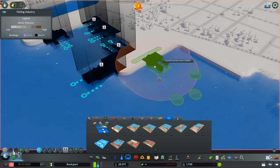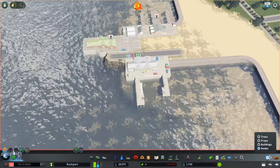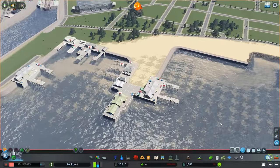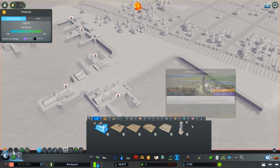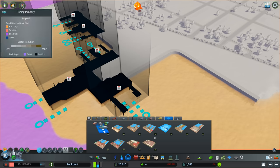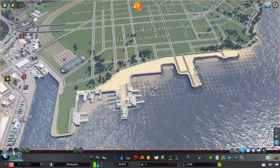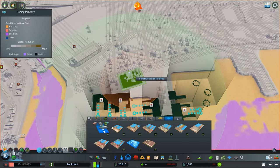Somebody on Reddit recommended this mod to do exactly this - someone was looking for a way to change the roads connected to these buildings and somebody suggested it. With this mod you can actually delete the road entirely and then change it to whatever you want, or just not have a road at all. You have to be careful because it deletes everything, like all the sea walls underneath the building, so you have to be mindful of what you're trying to delete. But it works great and I'm able to create really nice piers.